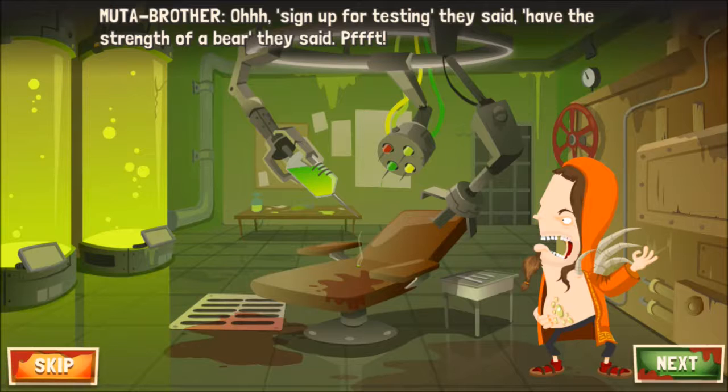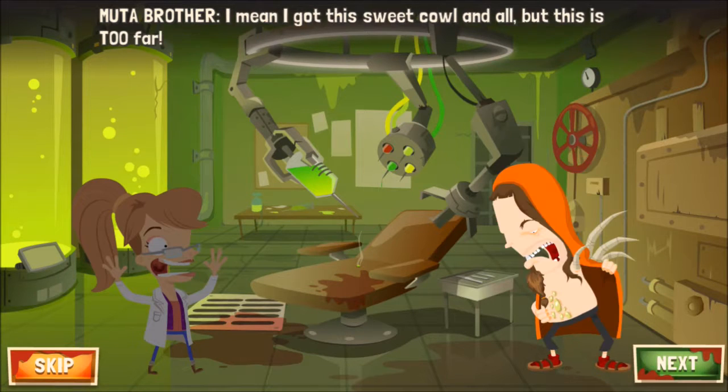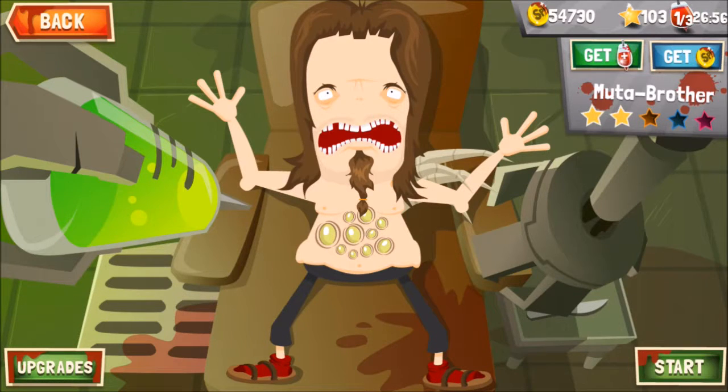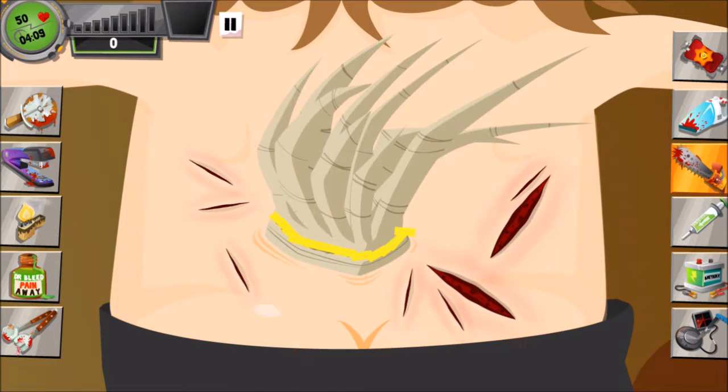Hey guys, so today we'll be playing Amateur Surgeon 3 and we'll be operating on one of the patients in exile clinic, Mutabrother, and as usual we will not be using any partners to get the 3 stars on this operation.